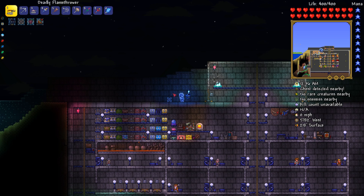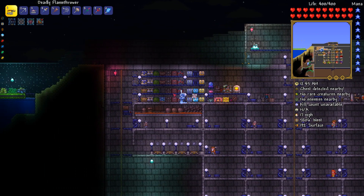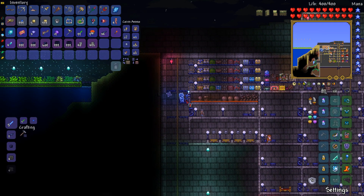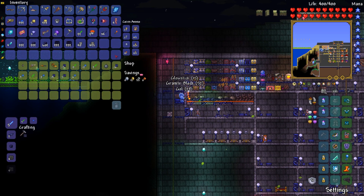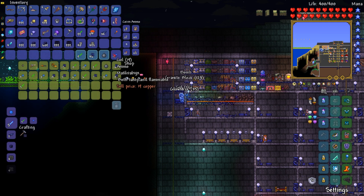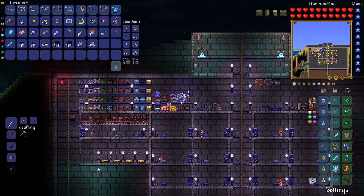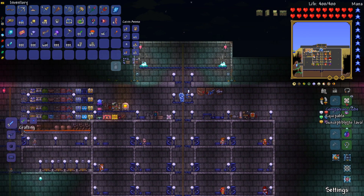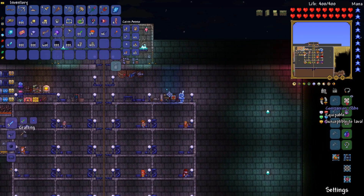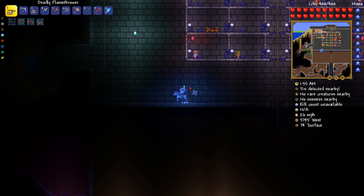The cool thing about having a statue grinder is that in its current configuration it's 360 gold an hour — a pretty simple, rudimentary setup. With the shop right here you can just do the shift-click as items come in, making it very easy to sell. It's got the granite golems and jellyfish, which are the most profitable statues to grind. The cool thing is you can make a lot of money and then spend it on totally stupid stuff — like this companion cube pet.